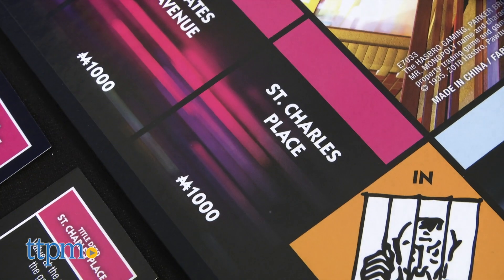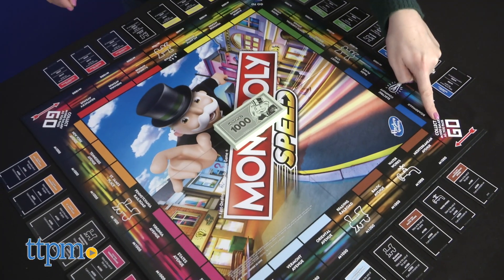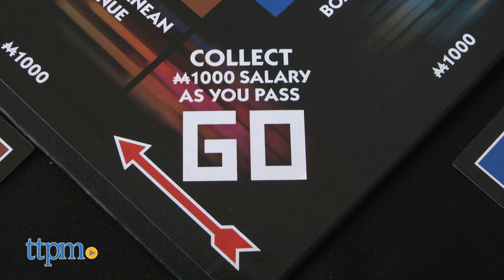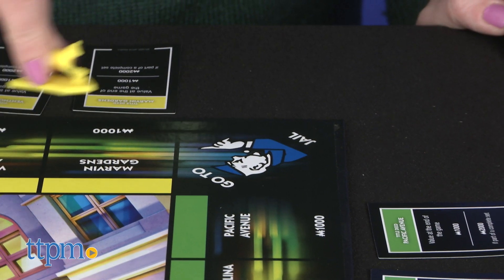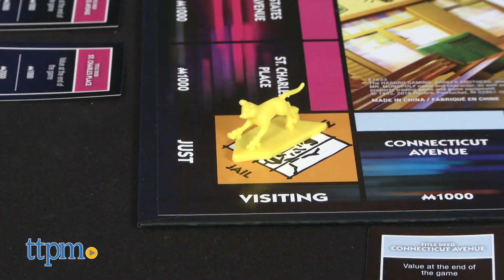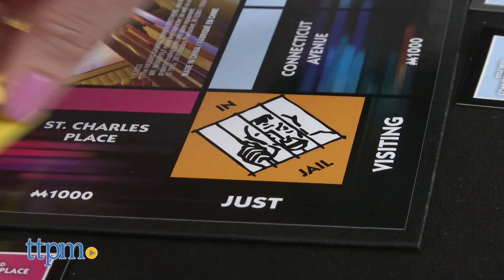You're pretty much not going to have to do math until the end of the game. On the board, there are two Go spaces, earning you $1,000 in Monopoly money each time you pass one. If you land on Go to Jail, you do zoom over to the jail spot, but you get to keep rolling because jail is unlocked — you don't have to do anything special to get out.